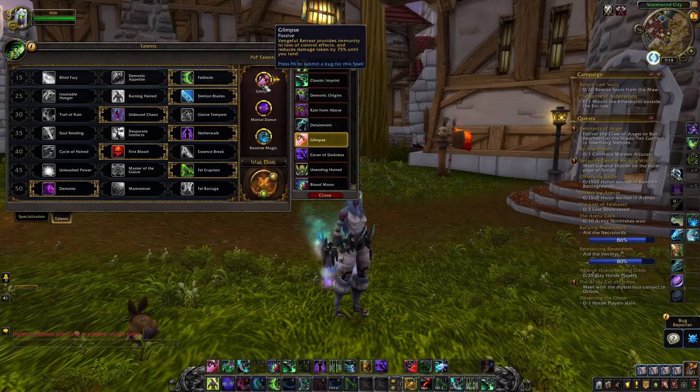Glimpse: you gain immunity whenever you use your Vengeful Retreat to crowd control effects — so like stuns, fears, mind controls, incapacitations — anything that prevents you from being able to control your character. Demon Hunters already have some other immunities, some explicit, some not. For example, Nether Walk, or the one second of immunity when you're activating Metamorphosis, or even the one second when you're going up in the air from your Rain from Above PvP talent. Demon Hunters are certainly no stranger to immunities.